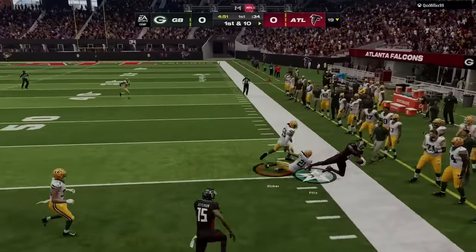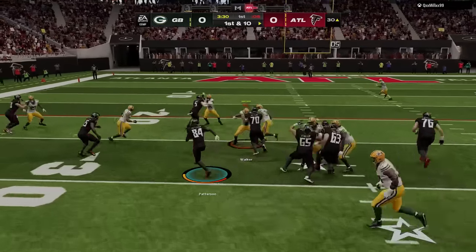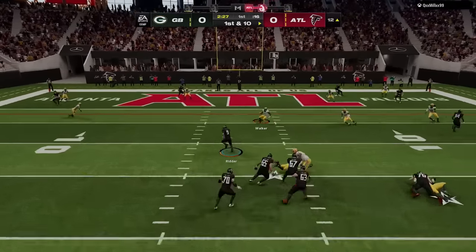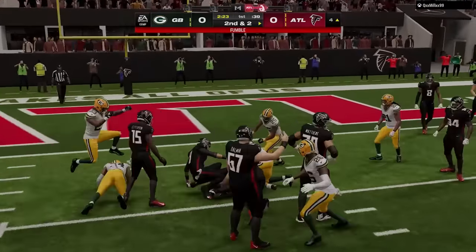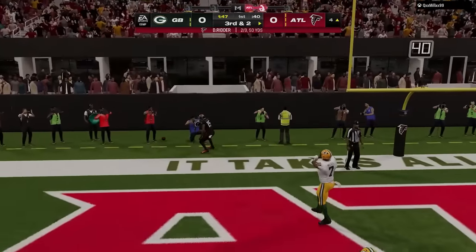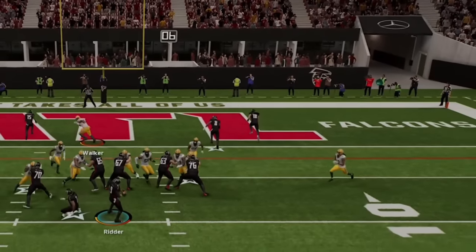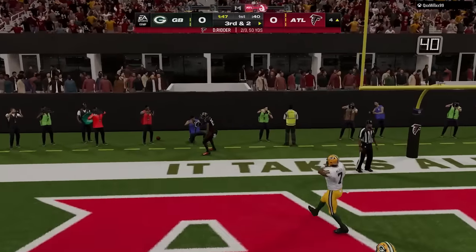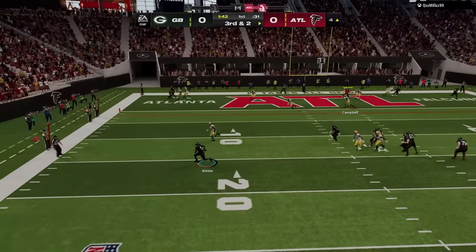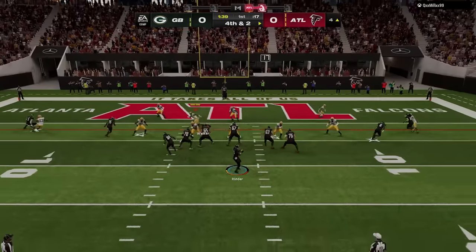The first drive is always the toughest as you have no idea what your opponent likes to do. Despite using the Falcons with a less-than-average quarterback, he goes right down the field on me. He runs the ball near my territory before taking off with Desmond Ritter. He gets it back on second and two inside the five — I run commit but make him hold it long enough to throw it late and out of the back of the end zone. On third and two he tries the double drags concept but we shut everything down, then goes for it on fourth and two with slants.